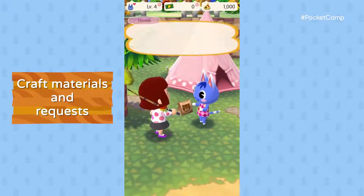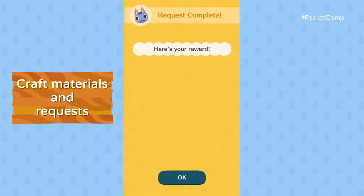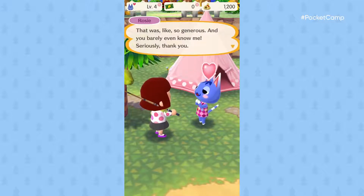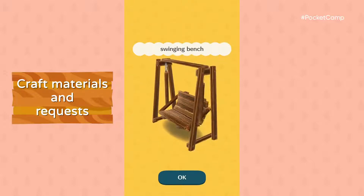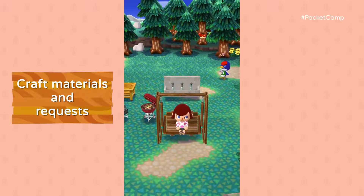Still gotta make the trade. Our friendship level's getting up there. That makes six pieces of wood — we've got a swinging bench to craft. Cyrus really outdid himself this time. Looks great in the grass. That's a happy camper right there.